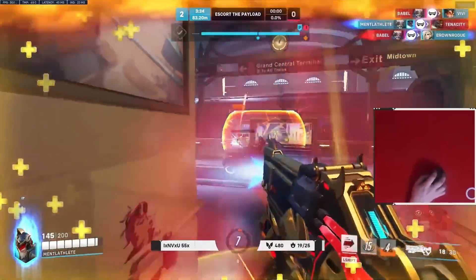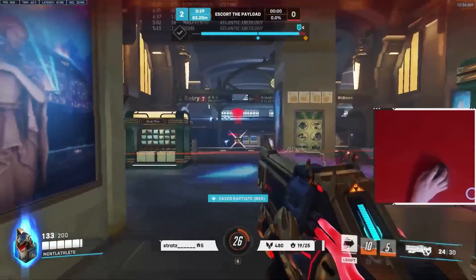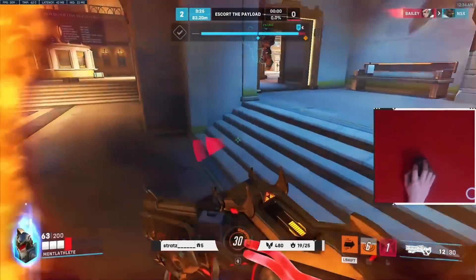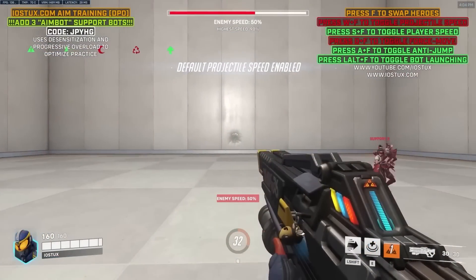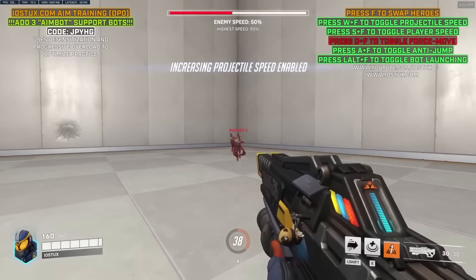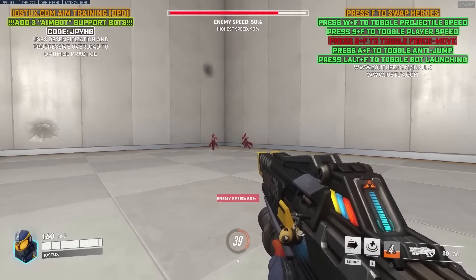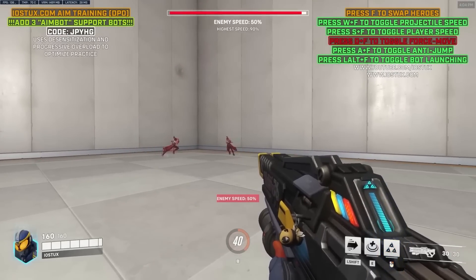For mechanical skill improvement, I highly suggest practicing in Vaxsta, custom game code V-A-X-T-A. This is a great place to warm up and practice your tracking against flying characters and those with complex movement - you can ramp up the enemy team's movement speed. Additionally, Iostux has a code J-P-Y-H-G, an aim training course where bots progressively get faster as you focus them down, which is a great way to simulate the pressure you'll experience while mastering your aim on Soldier.